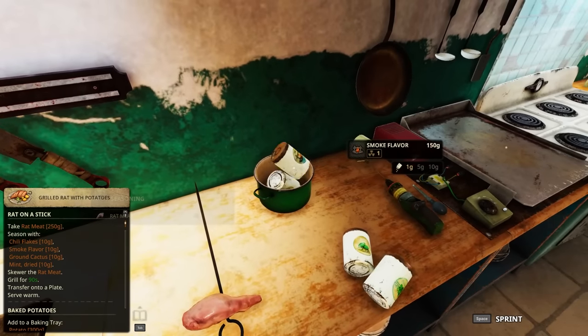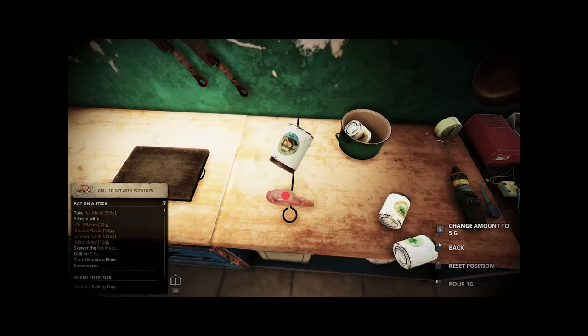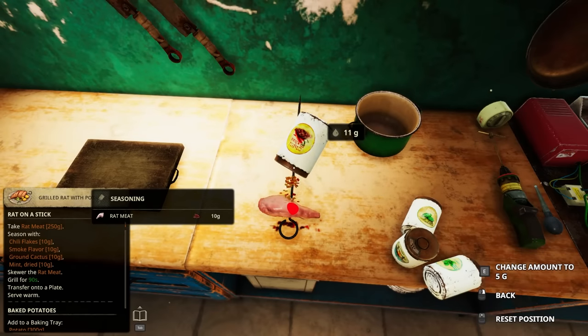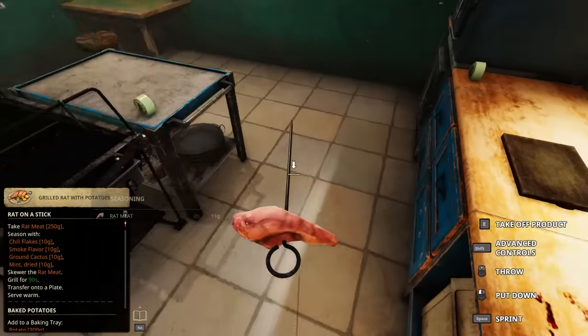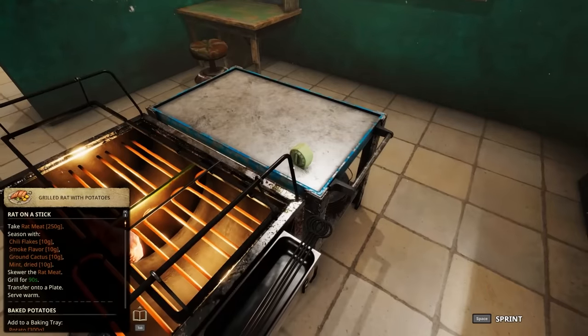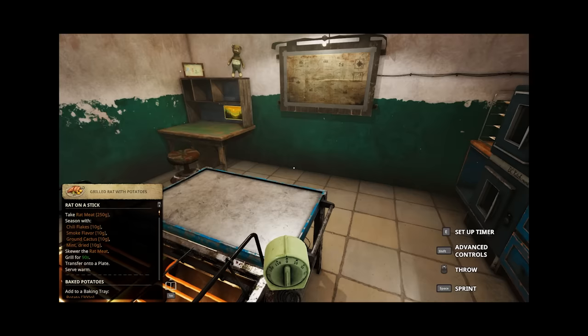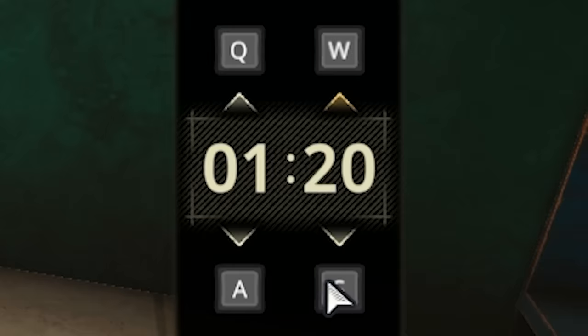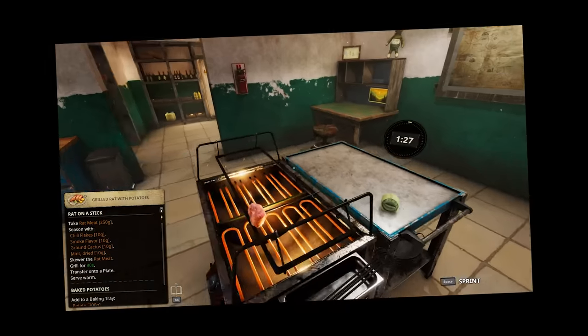You can make this recipe at home if you really want to. I don't recommend using rat meat, and chili flakes. It looks like our rat skewer is ready to go on the grill for a good 90 seconds. Set the timer — that's 10 hours. 90 seconds. Minute 20 — good enough.